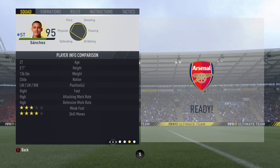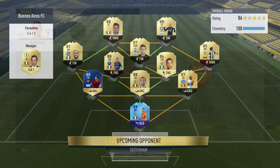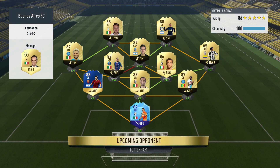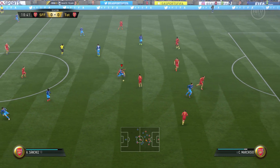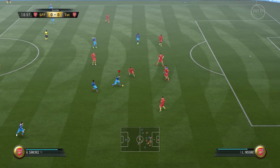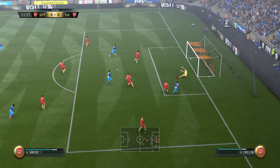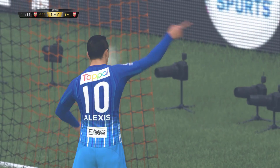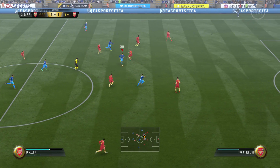His standout skill attributes include his 99 dribbling, 99 finishing, 97 shot power, and 95 ball control. Moving into the in-game clips, let's discuss how this guy performs. First of all, his agility — he just felt like he was on another planet compared to other players. He is so fluid and so agile on the ball; he's an absolute nightmare to try and dispossess.